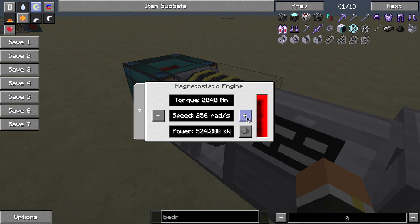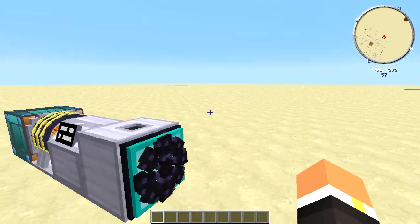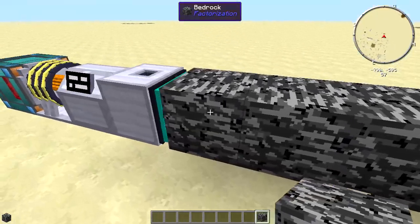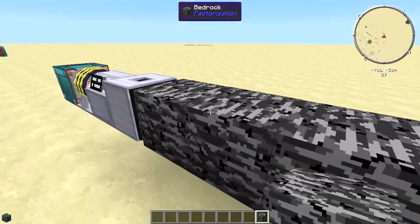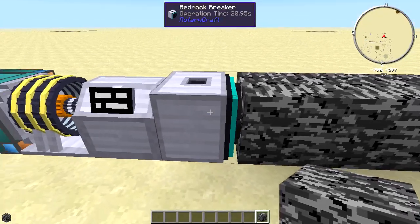If we go ahead and turn this on, you can see it's going to start spinning. If we give ourselves some bedrock, this machine will go up to four blocks ahead of it — so it'll go one, two, three, and four — and we'll get down to here.